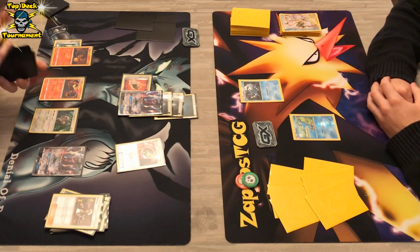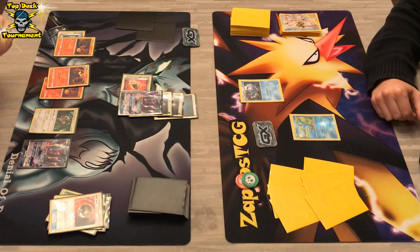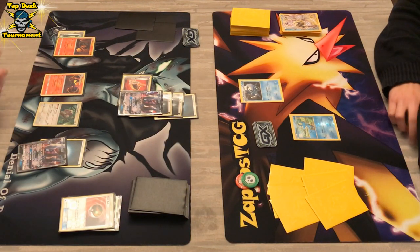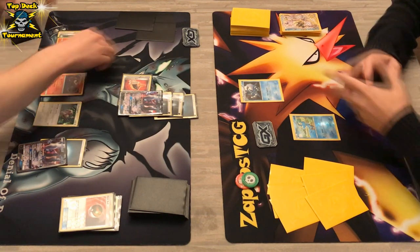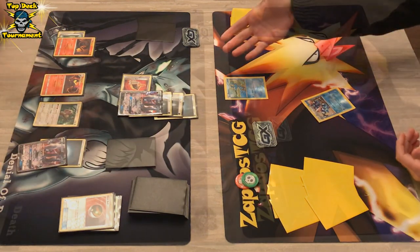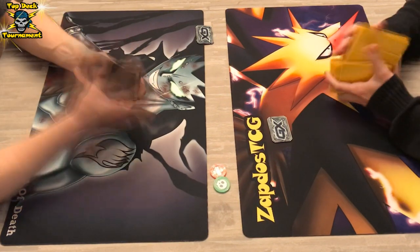We see an N and also a Darkrai GX benched for backup with an energy attached. Greninja is just being wrecked here, which is unfortunate. Greninja is just a great deck if you can get everything set up. We do see a scoop here and we are going straight to game 2.